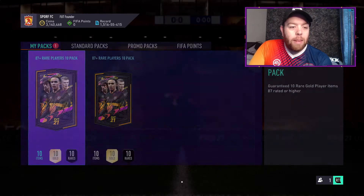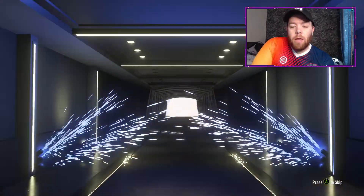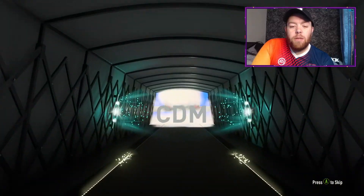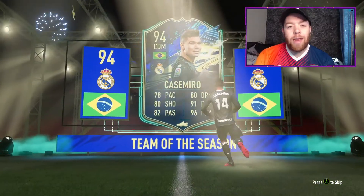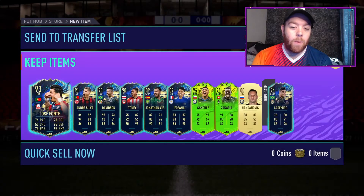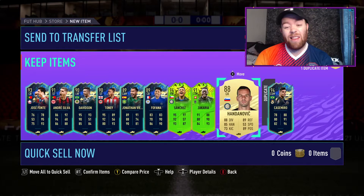Let's see what we can get in this first one — we'll get the team season card first. So we're not too bothered about the face card: it's Casemiro. Now hopefully we're going to get a Summer Stars or a Path of Glory behind it. There we go — we get a 94 Sanchez, a 91 Zachariah, and an 88 Handanovic.